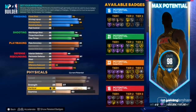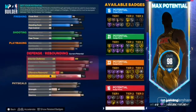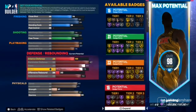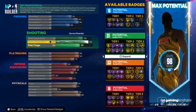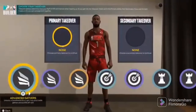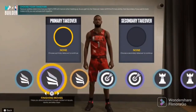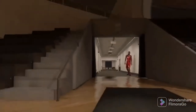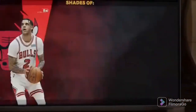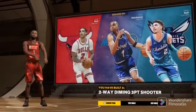Vertical 80, stamina max it out, and make this 90. From here, just go ahead and distribute those. You're gonna put limitless range, slick moves, and this is for the Penny Hardaway build — two-way diamond three-point shooter. This is the build.